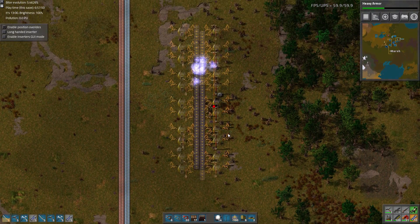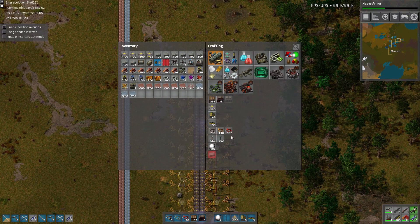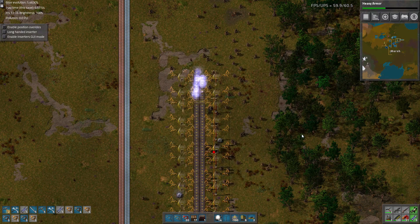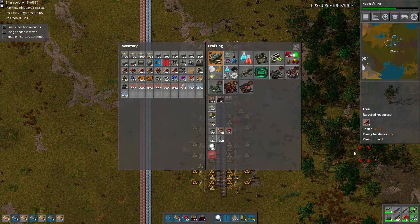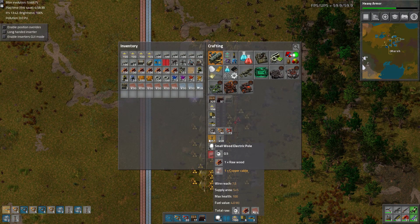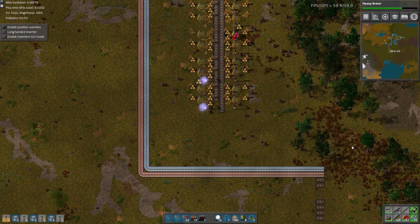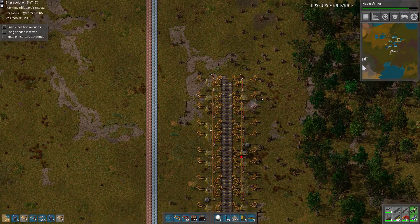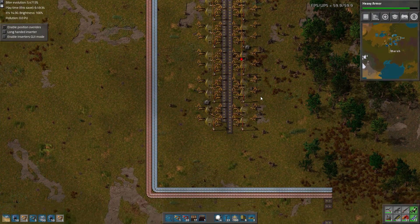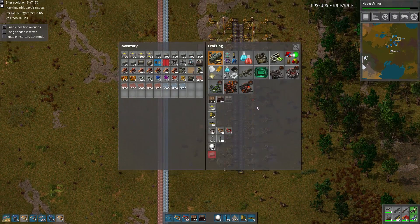Let's let it build and see what we're short on. Seems like we're short on tons of inserters — need a ton more. Power poles as well. Still short on inserters. I think we finally got them all. So we need to make another 21 stone furnaces.